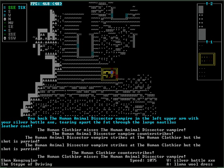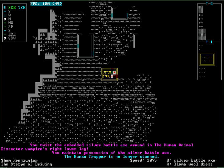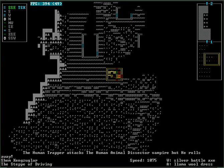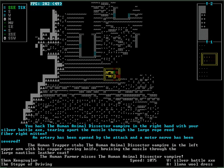Human animal dissector vampire. We hit an arm — lodged firmly in the wound — and we cut an artery and some nerves. This is going better than I expected, but we should probably back off and let these humans do some work for a while. We broke him. Clothier strikes — make sure it's parried. We tear apart the muscle through the mitten. An artery has been opened and a motor nerve has been severed. That's handy.